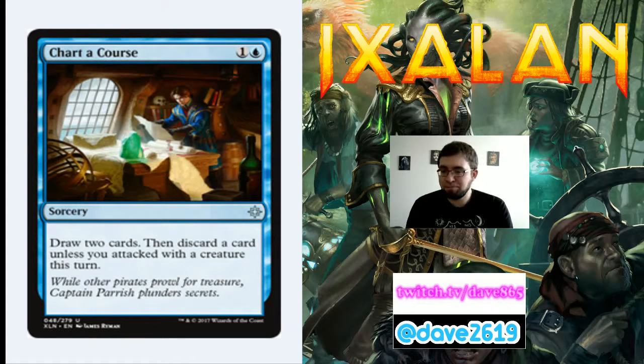Chart a Course is 1 generic and a blue for an uncommon sorcery — draw two cards, then discard a card unless you attacked with a creature this turn. It's essentially a sorcery with a raid trigger. Two mana for two cards if you attacked is great value. Even the card filtering if you didn't attack is still good. I'd play a copy or two in my blue limited deck happily. It's kind of our substitute for Anticipate this set.